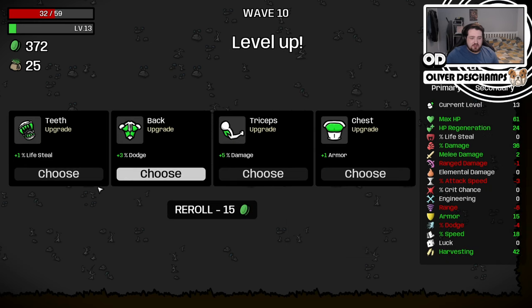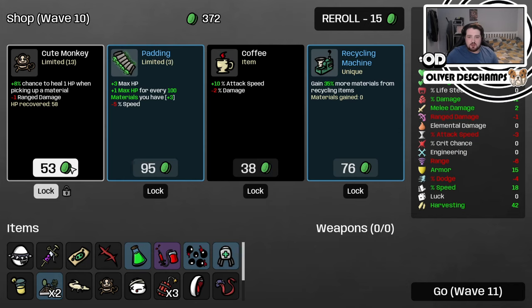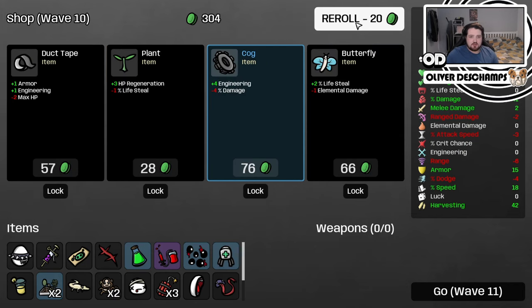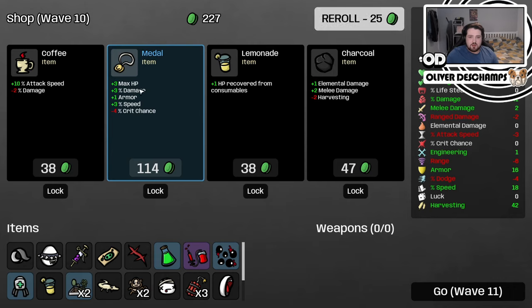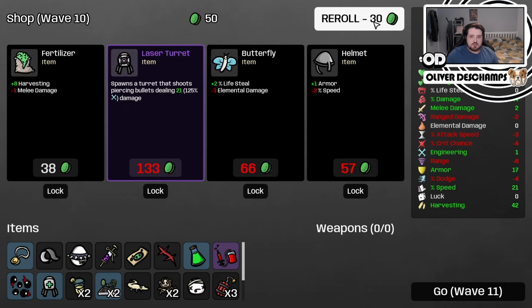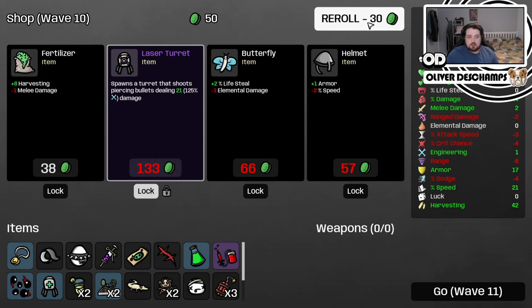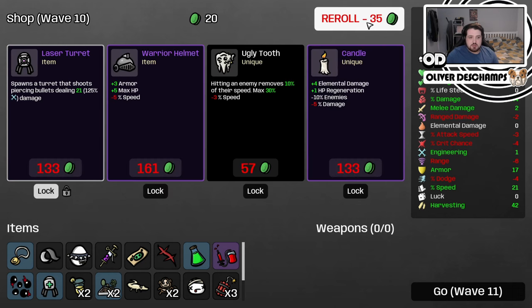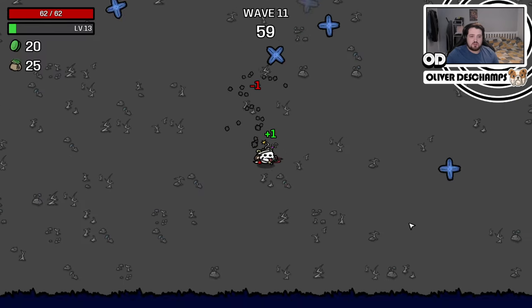Yeah, we can take that. None of that affects us anyway. Damage — yes. HP regen I think we've got to take. Health — yes. Reroll. Armour, engineering, max health — yeah, because we're doing a fair bit of engineering stuff. Max HP, damage, armour, speed, crit chance — yes. Consumables — yes. A laser turret — that would be quite nice. Reroll. That's quite nice as well. Let's just go into the next round with those two saved, I think. And all of our goodies.